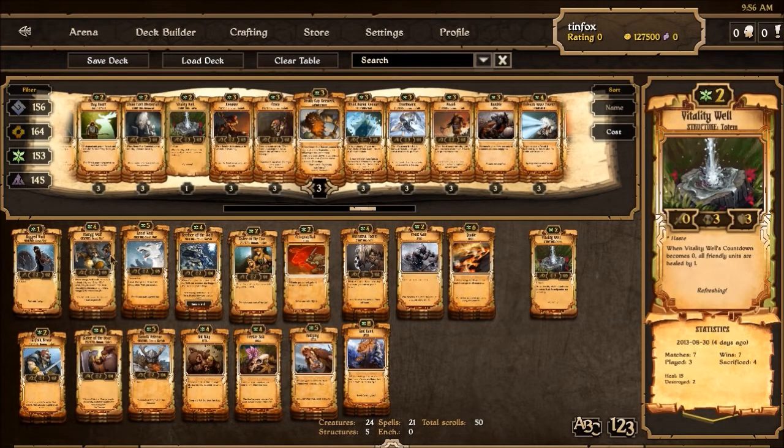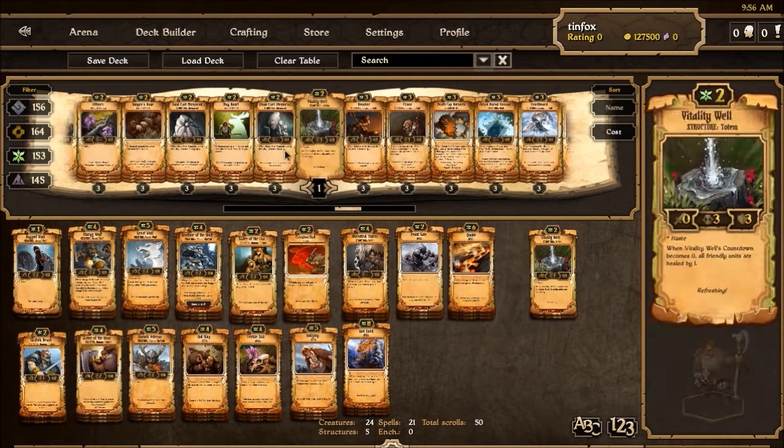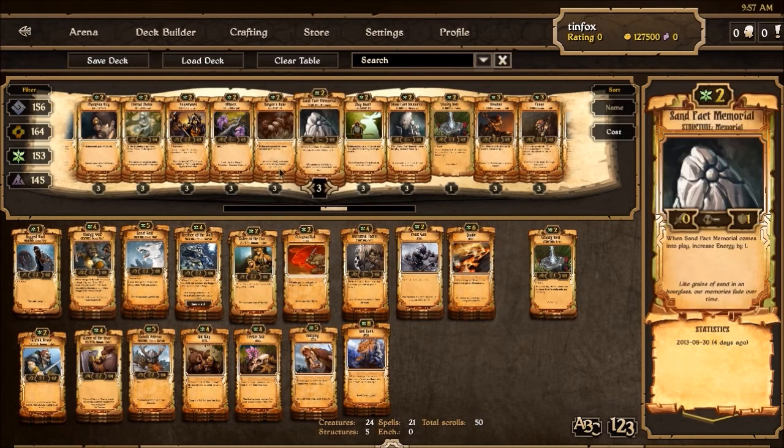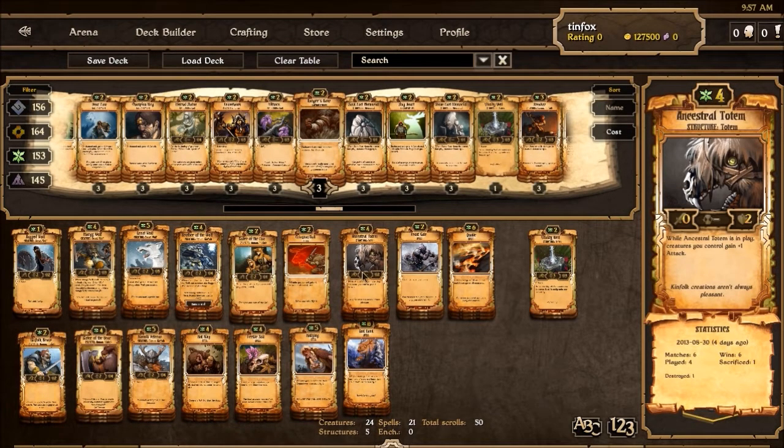So this is the list I would play: three of all the main cards and then two Vitality Well just for safety. Probably once Breaker comes out that'll change, but we'll figure it out. Oh — Ranger's Blank. I've taken out Ranger's Blank in favor of Ancestral Totem to go more aggressive. Thanks for watching, as always. Until next time. Bye.